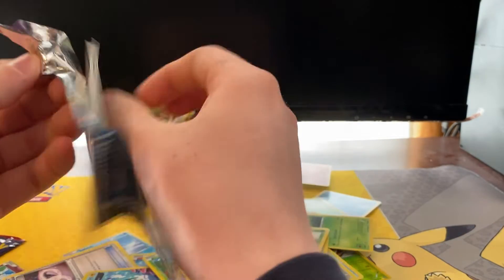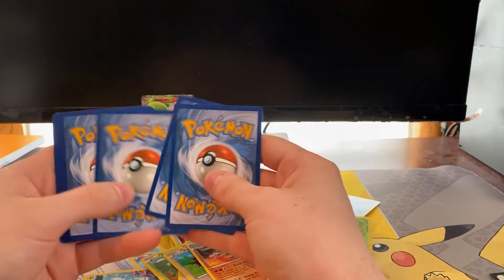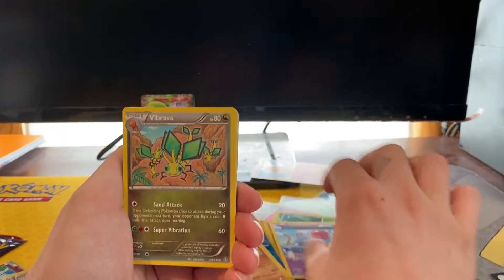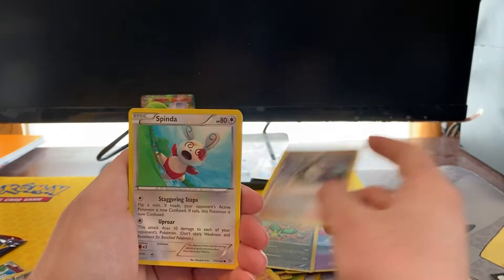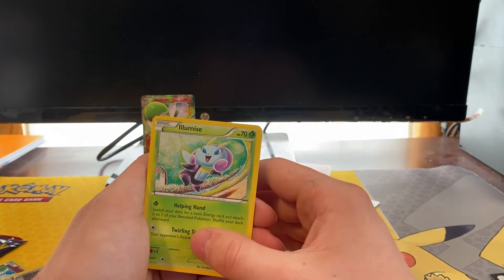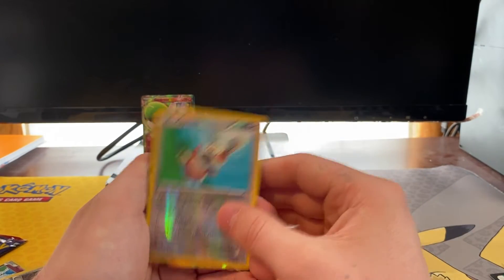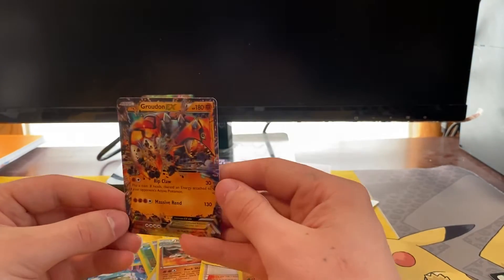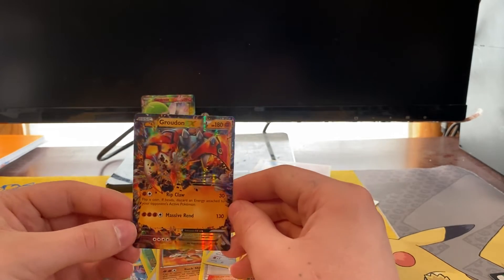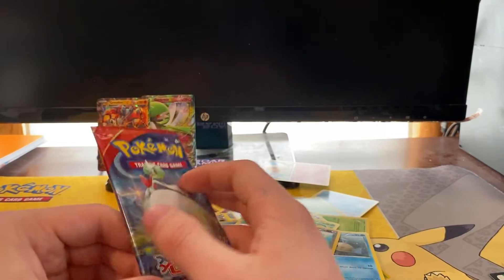Hoping we can pull a full art or something — that'd be pretty cool. Third blister: Tentacool, Vibrava, Professor Birch's Observations, Spinda, Mudkip, Feebas, Lumineon, Hippopotas, Spinda reverse — and Groudon EX! Very very nice, guys. We now have two EXes so far.